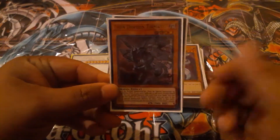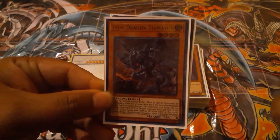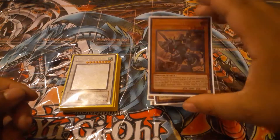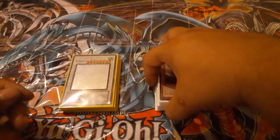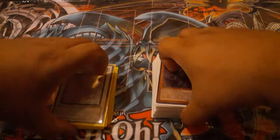This combo showcases Iron Dragon Tiamaton. It's a nice quick-play - I got it from the tin and was looking at it. It's not a bad card; it's a hand trap you can activate on either player's turn, and it locks down the whole zone. So let's just get right into this.